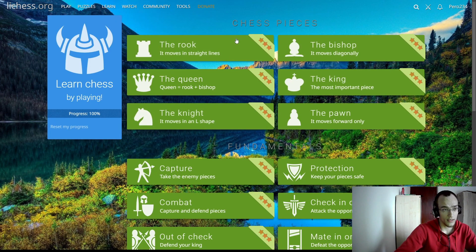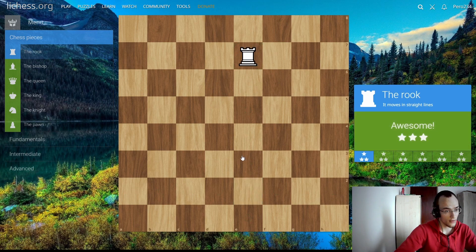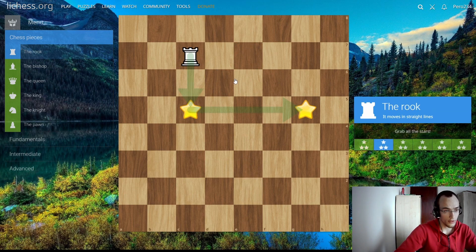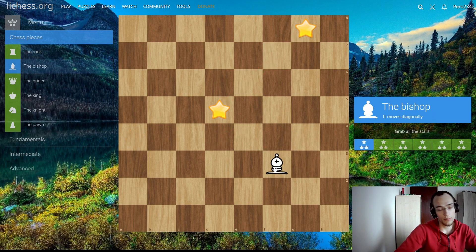Click on the rook. The rook moves in straight lines and it can go to any square it wants, but it cannot jump over pieces. So if there's a star in the way, I can't go there — I have to take it first. Let's take the star and do one more: just go and take.